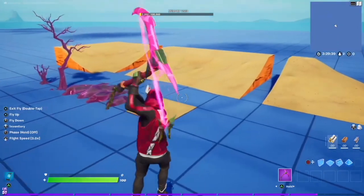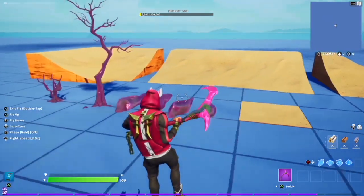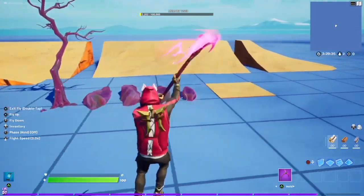Here are the pieces you'll need: these new sand pieces, the sand floor piece, and the zero point crystals and crystal trees.